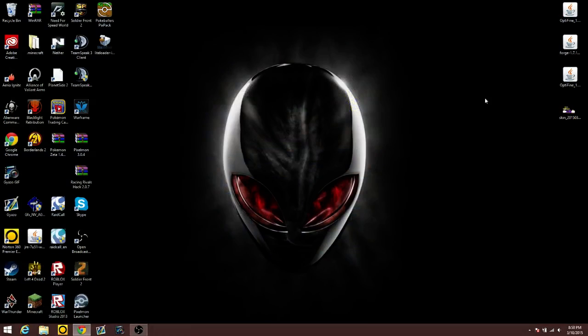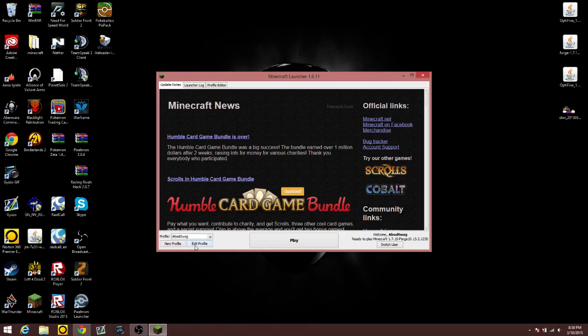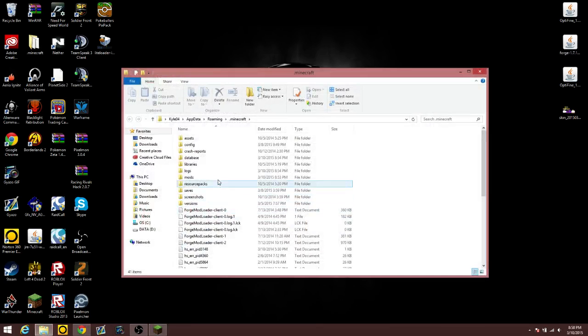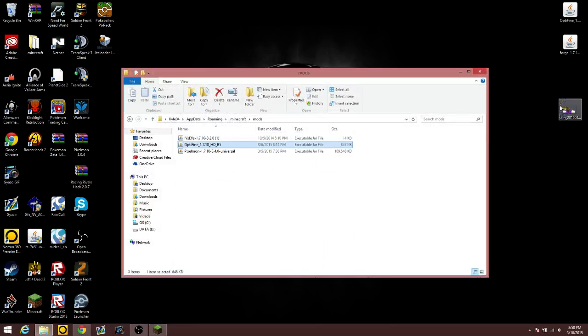Then you want to go into your Minecraft game directory. You can move into your mods folder and install Optifine, which will give you more options for your settings and you'll be able to turn off anything you want in the game.